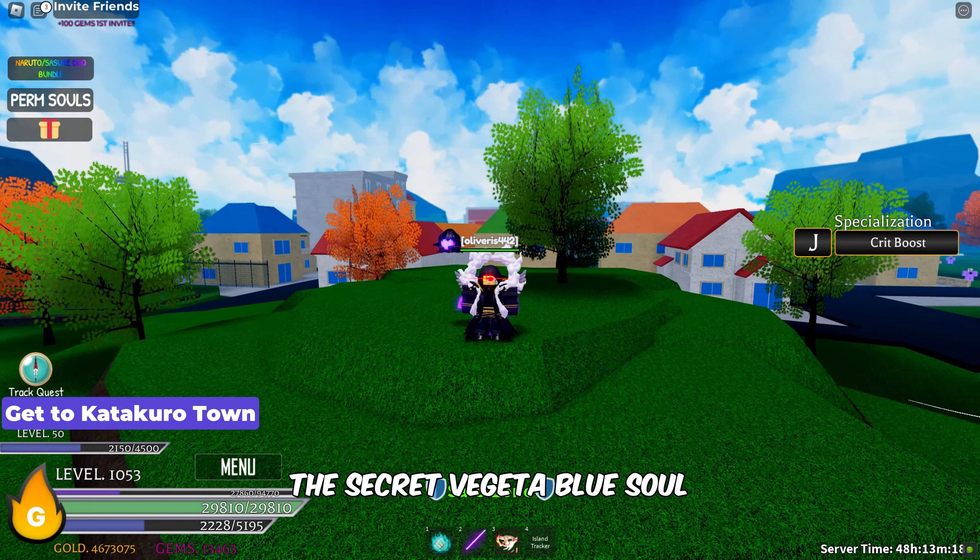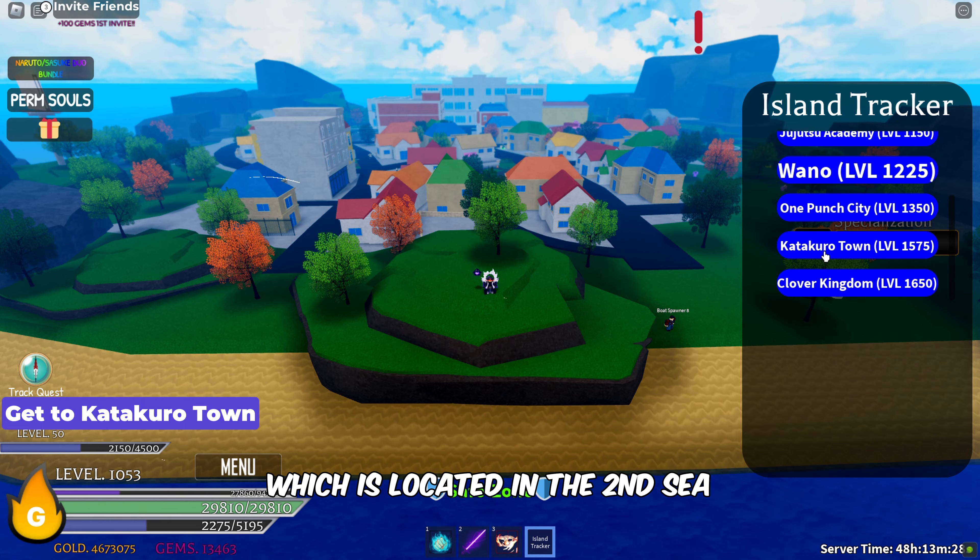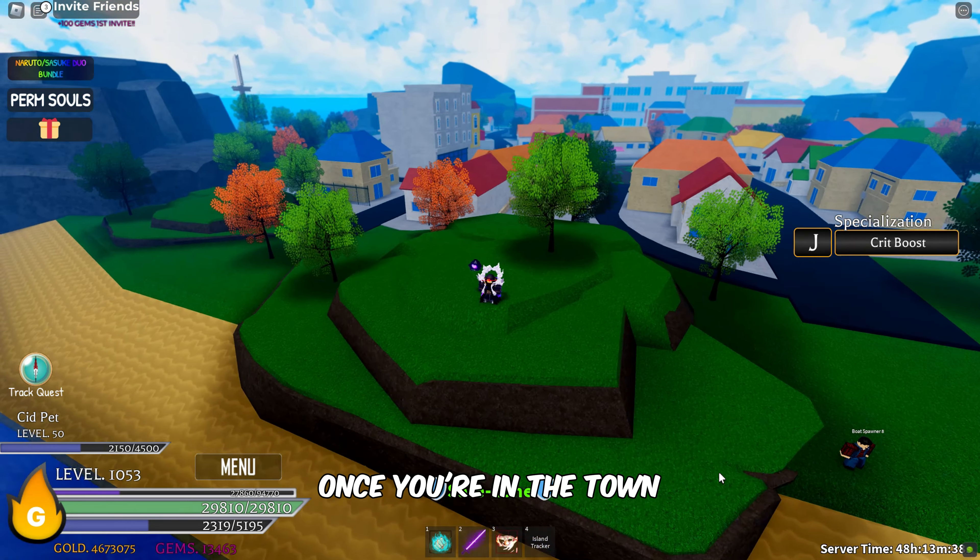In this video, you'll learn how to get Secret Vaguta Blue evolved in Roblox Anime Spirits. Don't forget to subscribe for more Anime Spirits captivating content.